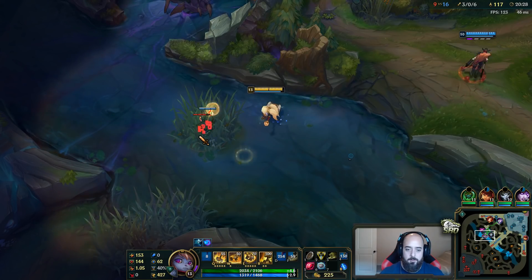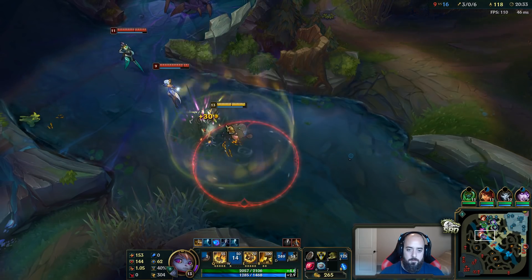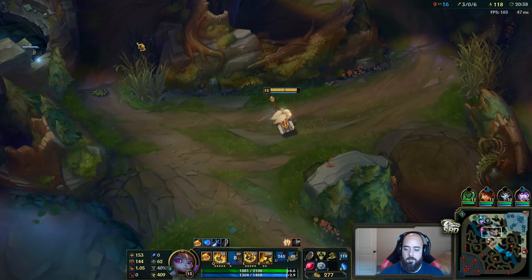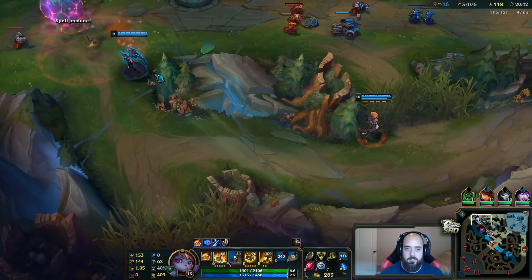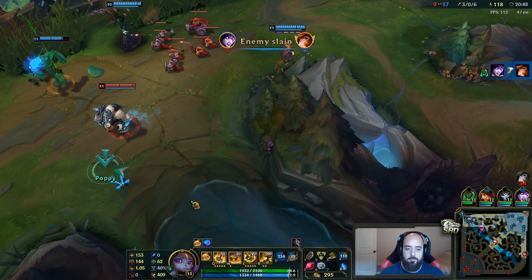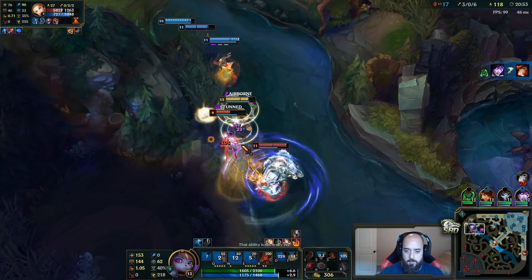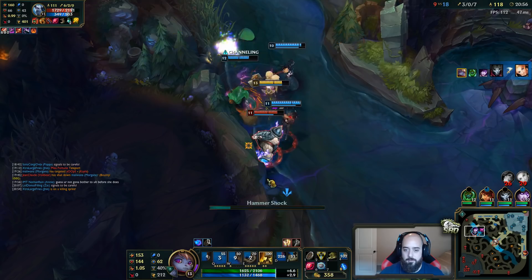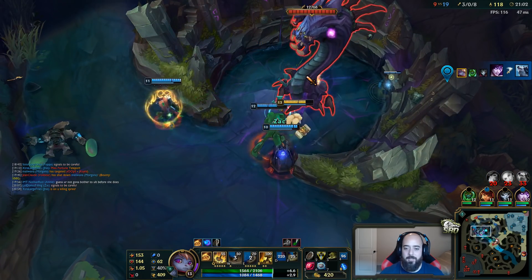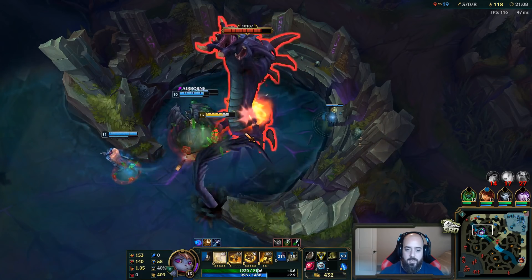That's kind of annoying. We're getting that good fight up here though — he's catching MF, that's so good. I think I should follow because they're probably going to send more people. I'm here, gotcha. He doesn't know where to go. I'm down — my Q does a shitload of damage to Baron, your Q does max HP damage, so 8% of max HP. Yo, get out of my way.